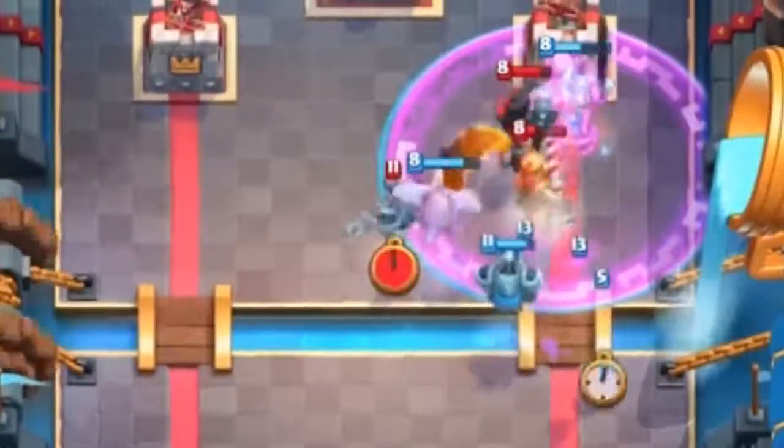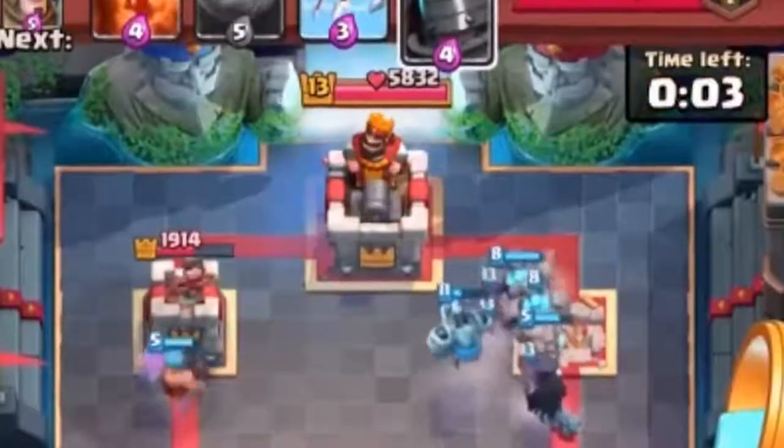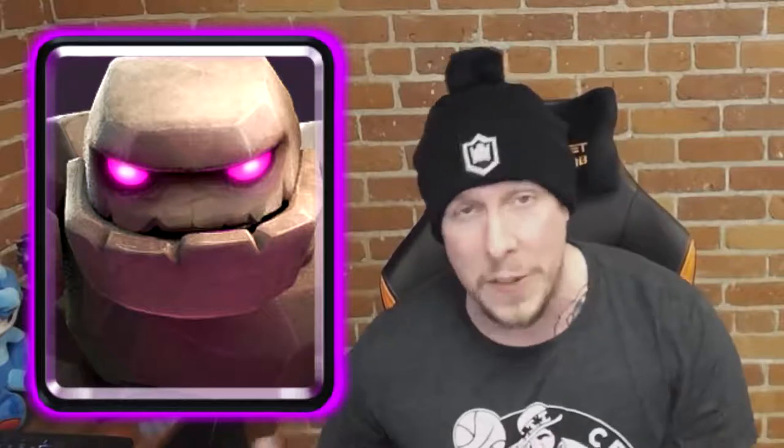Number 4 is Golem — the big daddy of all tanks. It has the most HP, death damage, two Golemites with their own death damage, and has always been a powerhouse staple of the heaviest beatdown decks. Golem just seems to always be viable no matter the meta. While some consider it a low-skill-cap deck, there's definitely an element of skill and strategy to it. I think Golem remains the best big tank to invest in — it's a bit harder to upgrade being an epic, but I don't think he'll be going anywhere anytime soon.